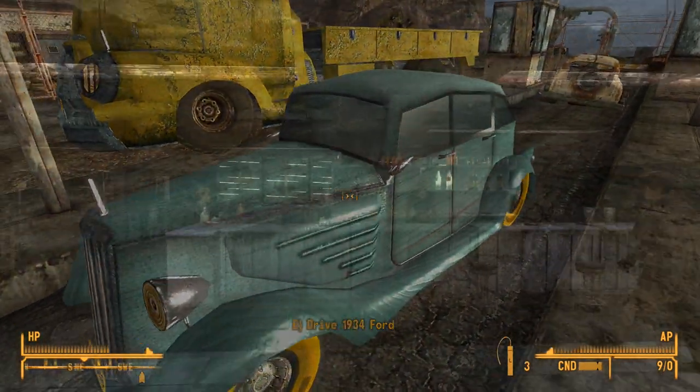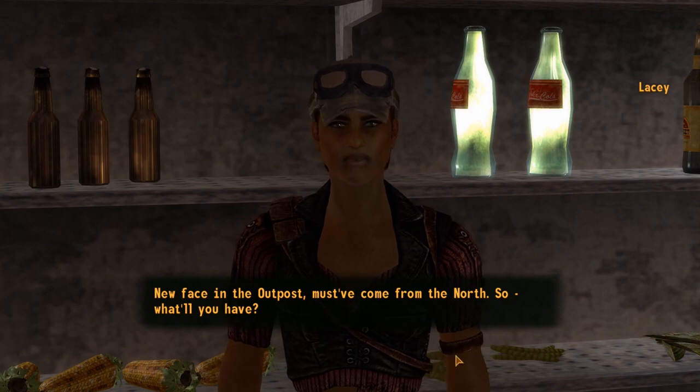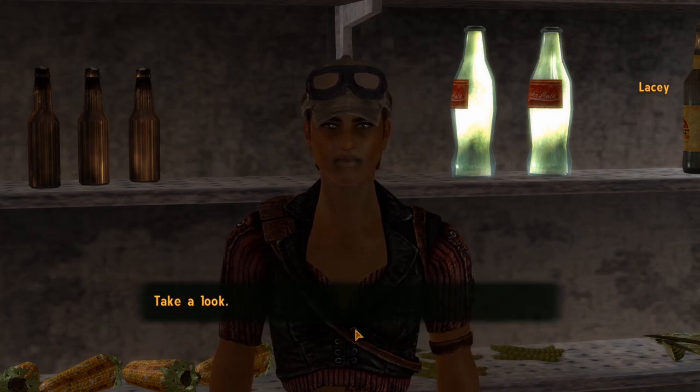New vehicles can be purchased either from various individuals in the Mojave or from Rex at the dealership, who offers additional services like retrieving cars and importing vehicles. He also sells additional fuel cans for keeping your car moving when a service station isn't nearby.